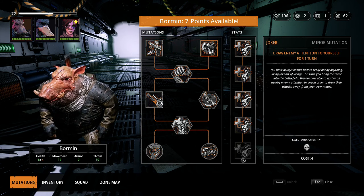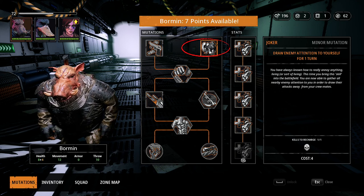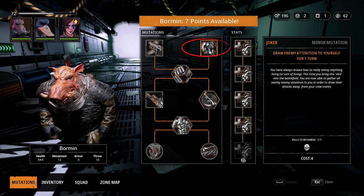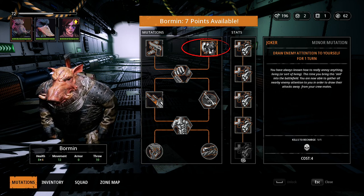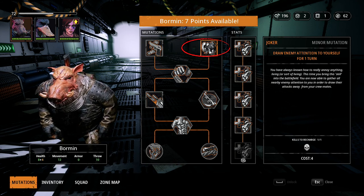Next we're going to look at Joker. Joker draws enemy attention to yourself for one turn. It's self-explanatory. You activate Joker and once the enemy's turn becomes available, they will draw their attention towards Borman and away from the other teammates. Being that he's a tank, this is a good skill to have — basically divert enemy attention over to Borman so he can take that damage for your team.